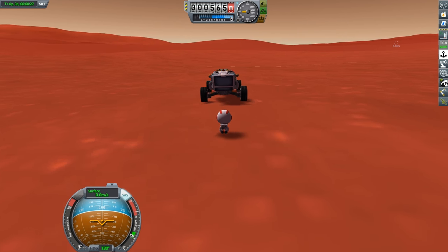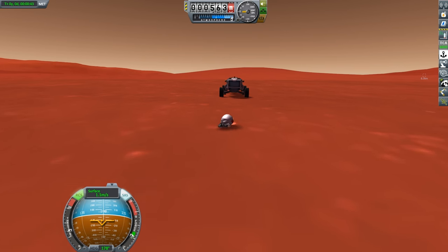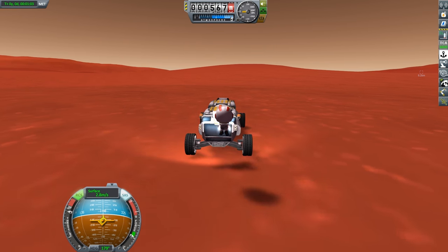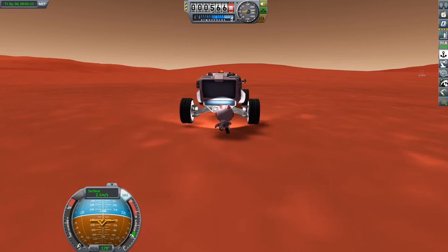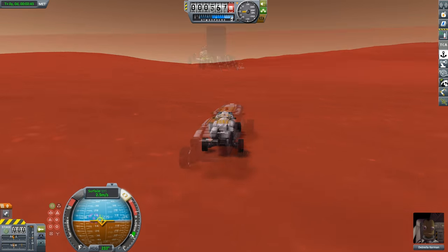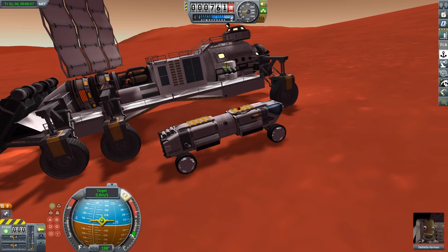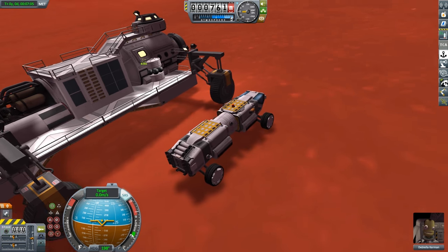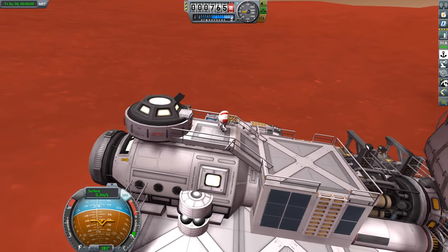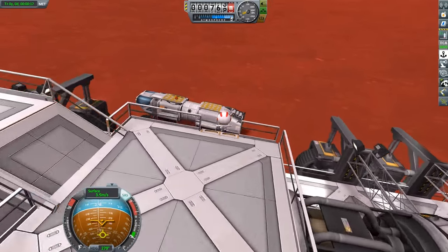Once the storage rover is built, it starts to roll away. Silly me forgot to put a probe core on it, so we have to go try to catch it. After a quick 600 meter jetpack, we finally catch up to the rover and enter it. From here, we could drive it all the way over to the drilling rig. Once we reach the drilling rig, we could do the standard connecting procedure. But once our storage rover is connected up, we come into another problem — it turns out that the storage on the rover isn't set up for dirt.